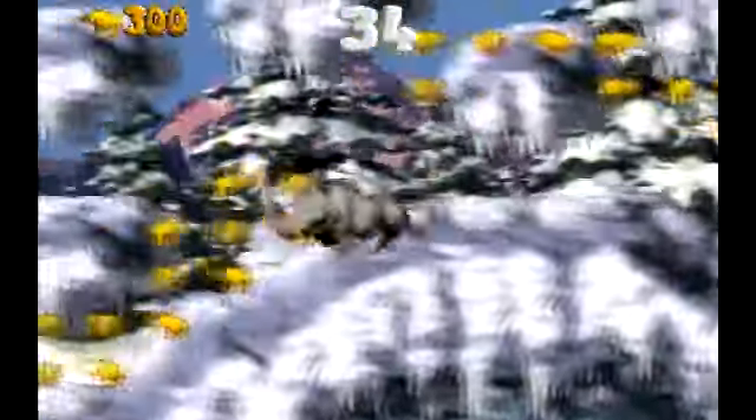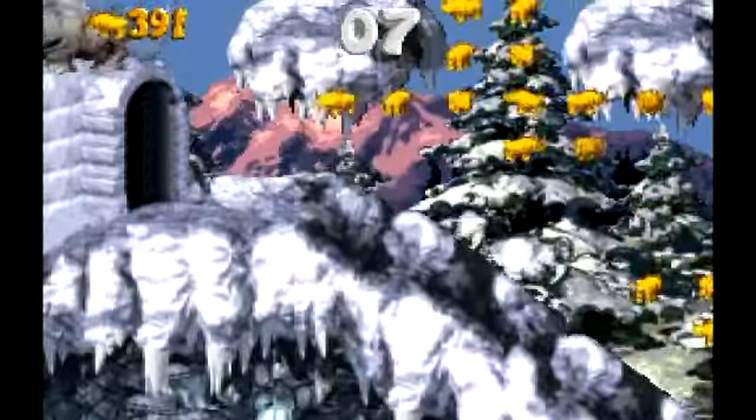This is Rambi's little minigame. It's not really that hard — it's probably the easiest one to get a lot of tokens in. But yeah, Rambi isn't really that fast. I find Expresso to be a lot faster than Rambi, which is really weird because you'd actually think that the rhino would be faster. But ostriches are pretty fast.